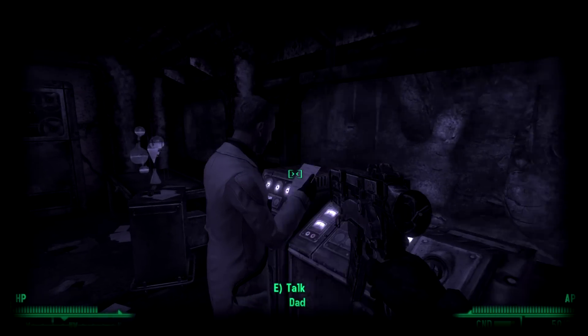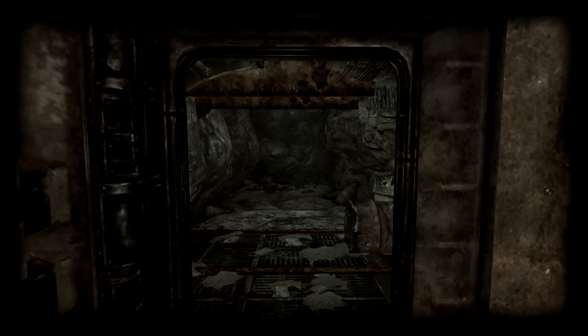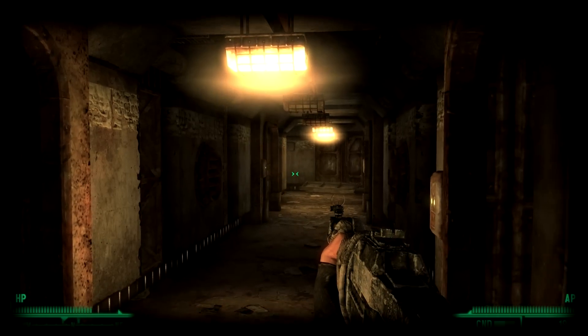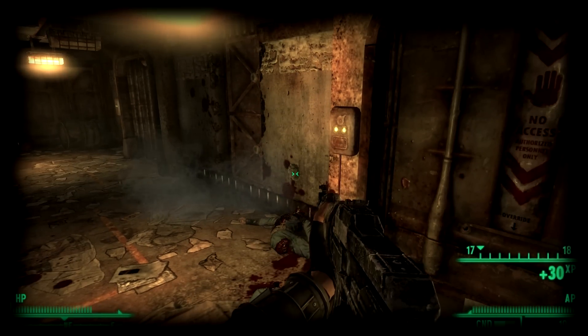Prompting a conversation with dad will only make him disappear into thin air. At the end, you'll reach a large dugout area that leads to a mini-nuke. This leads you to believe that the inhabitants of the vault were so frightened by their hallucinations that they even resorted to blasting their way out of the vault, no matter the consequences.